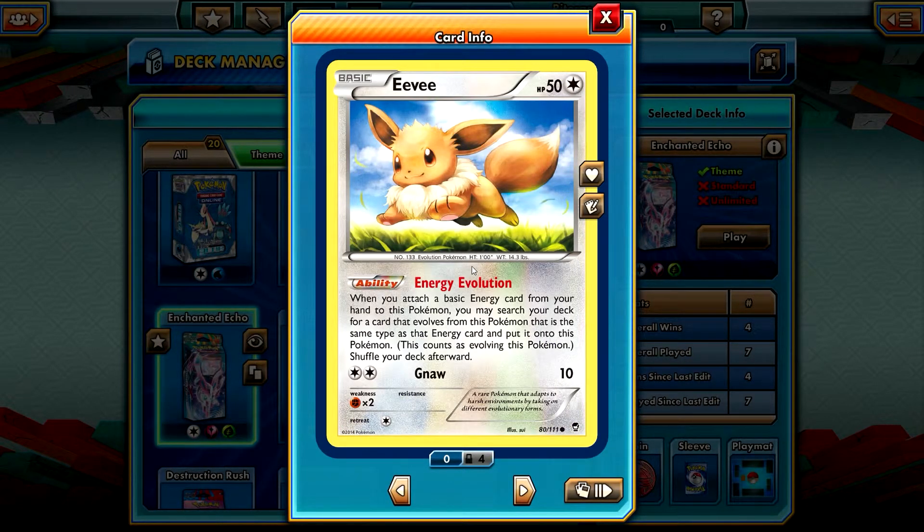Eevee is the theme of this deck — I like Eevee and its evolutions very much. When you attach a basic energy card from your hand to this Pokemon, you may search your deck for a card that evolves from this Pokemon that is the same type as the energy card, and put it onto this Pokemon. This counts as evolving it. So basically, it is extremely awesome — it evolves first turn, no problem. If you go second, you evolve and then instantly attack. You can fetch out the Eevee evolution without even having to use a separate ability.